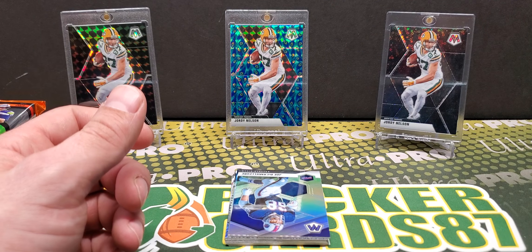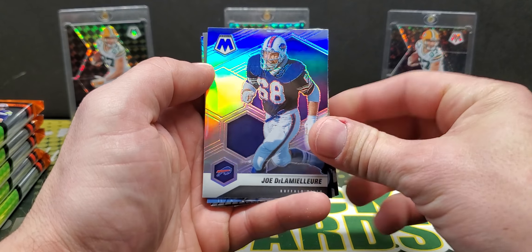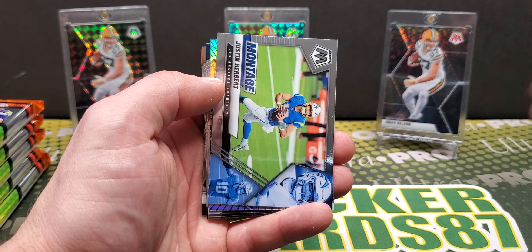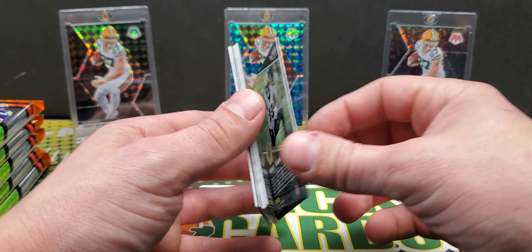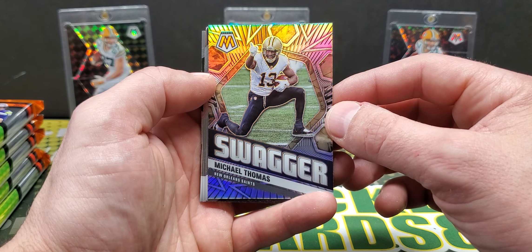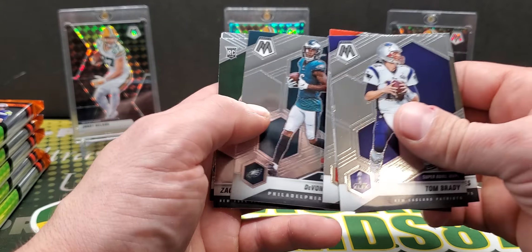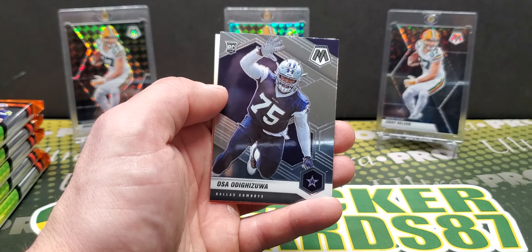Very nice, oh my gosh. Okay, another silver. Joe — this dude — dilemma. Herbert Montage. Oh, we got another — oh swagger — these are cool. Michael Thomas, this one's not numbered. Thing looks awesome — another one that reminds me of Spectra right there. Brady. Breeze, Baker, Devante Smith NFL Debut, Zach Wilson base rookie. So we got a Wilson and a Lance in this box so far.